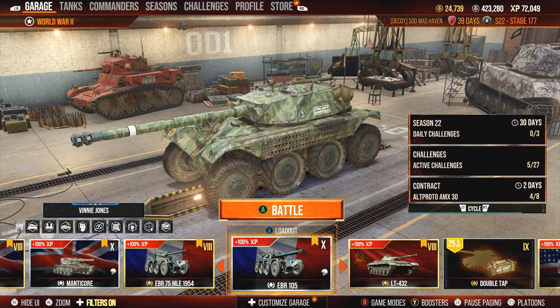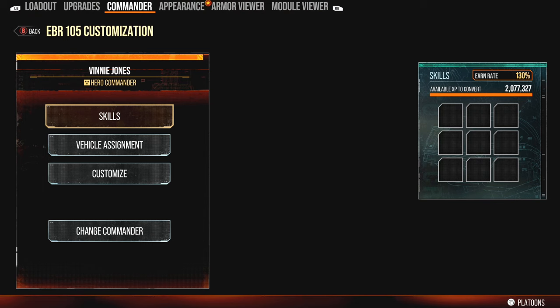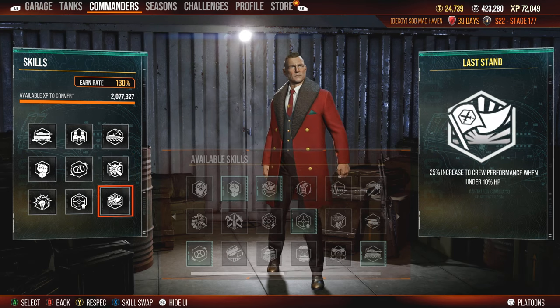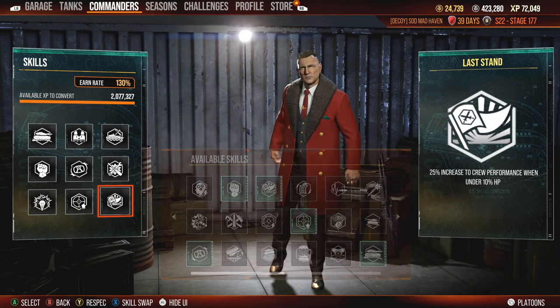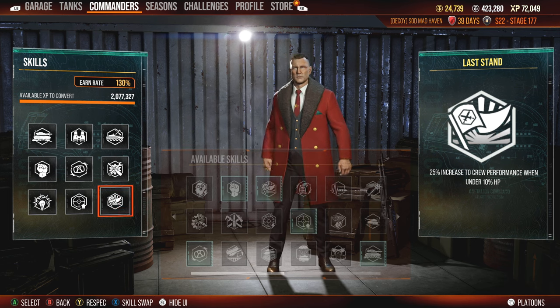During that stream I one-marked my EBR-105, a tank that's actually not that good but actually pretty good inside of World of Tanks console. On PC these tanks are actually extremely good. We're also going to be talking about an underrated skill called Last Stand, which you probably don't hear a whole lot about.